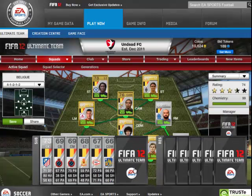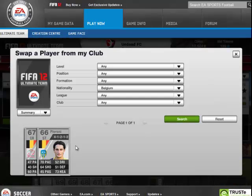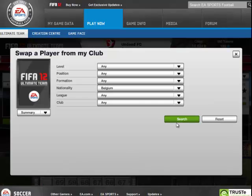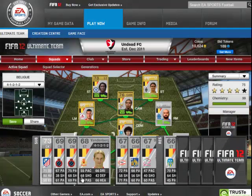If you notice, all my subs are silver because for most positions they only have one gold player, so you can't really do much about it. Then we have one reserve player — Pureoni — since we only need one striker sub.